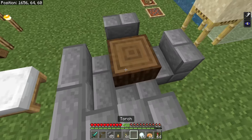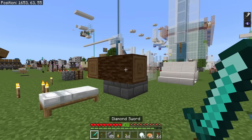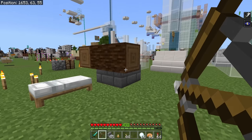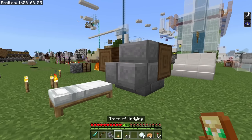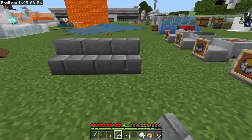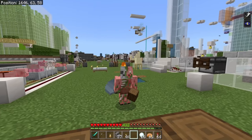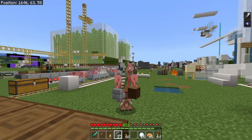Any block in the game that you want to place, you can now place using the offhand. There are some limitations though — if you're holding a bow, it's just going to draw the arrow, not place the block. So you need to hold something that can't be interacted with, like your sword. The priority is your main hand, so if you have a block in your main hand it will place that instead. This is basically identical to Java Edition.